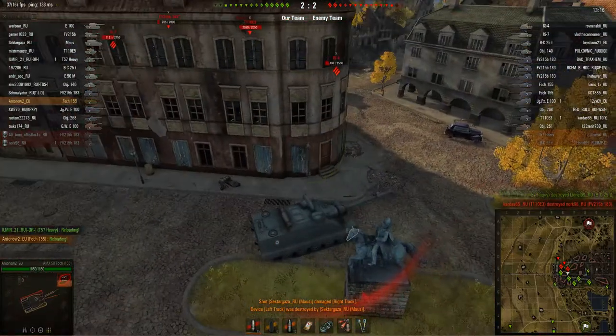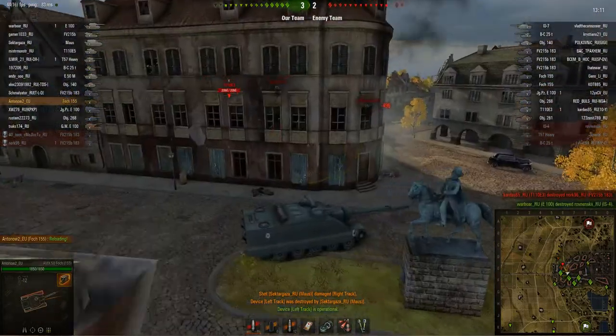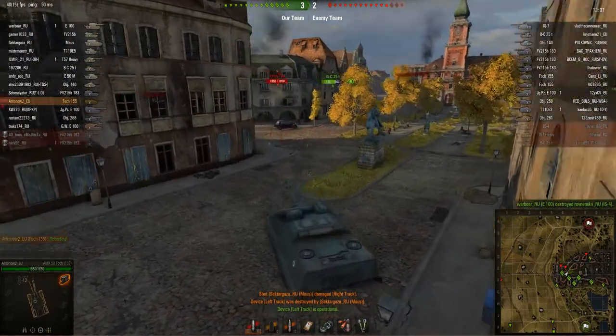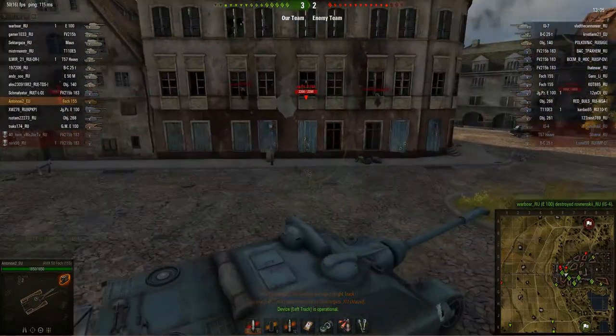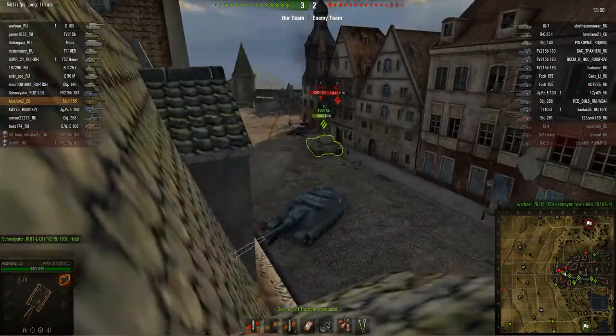But now the Maus tracks me too, but I think I'm pretty safe here. So I'm just going to stay here until my track's repaired. And that's one great thing about this tank — it's got really, really good frontal armour too. It's got 180mm sloped back very well. There are tier 10 heavy tanks that wish they had that good armour.